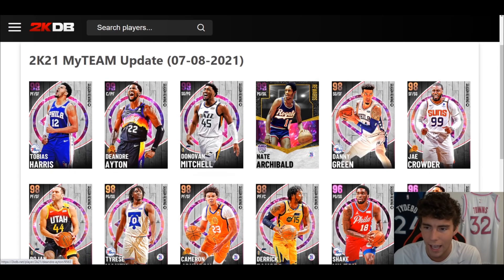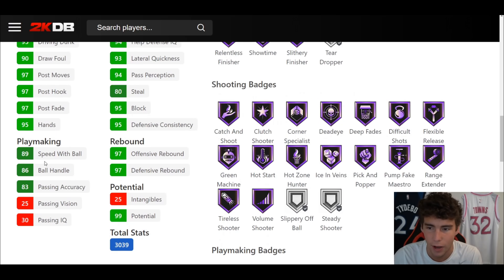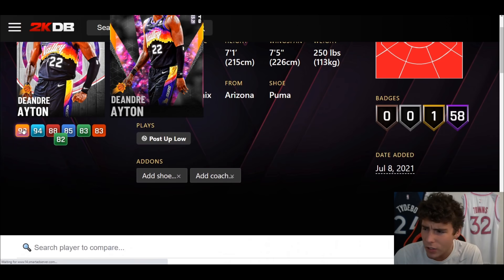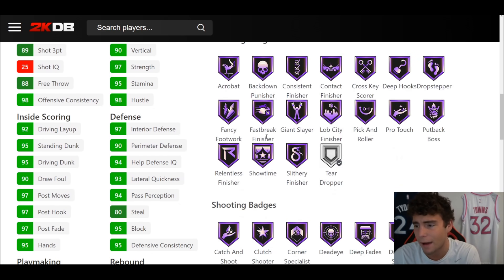Deandre Ayton up next. I heard someone say Deandre Ayton is a top-three center in real life — let's not overstep boundaries. 7'1", 7'5" wingspan, hot spots from everywhere, 50 out of fame badges, 1 on gold, 89 three-ball, 95 driving dunk, 89 off-ball, 86 ball handle, 94 speed, 93 lateral quickness. Stat-wise he looks a lot like his previous card — the three-ball is a bit better, but not by a ton.